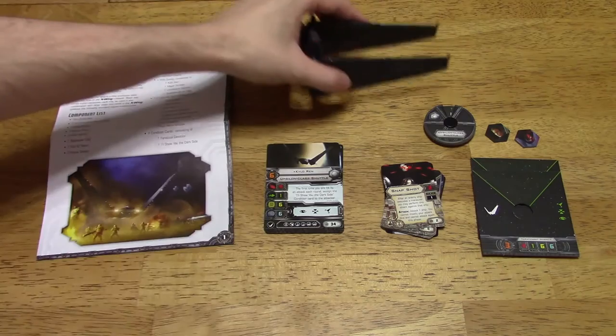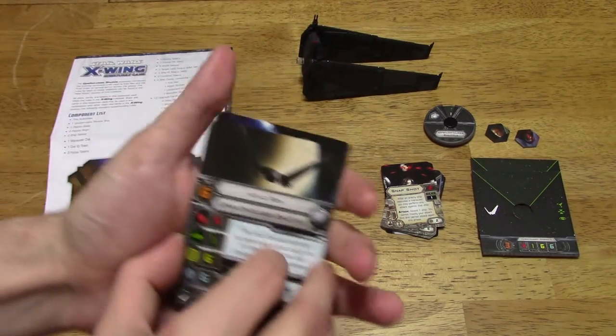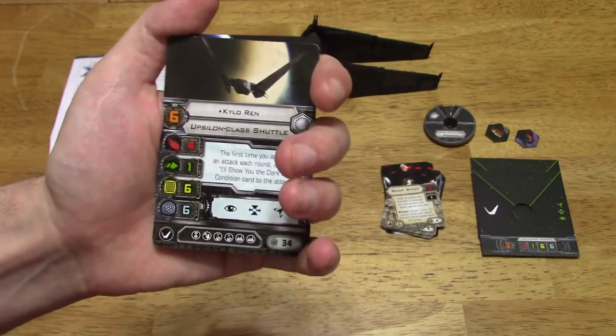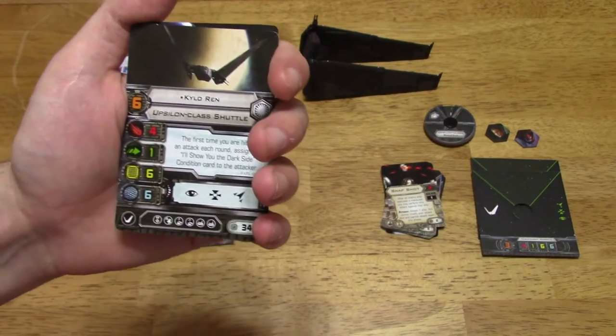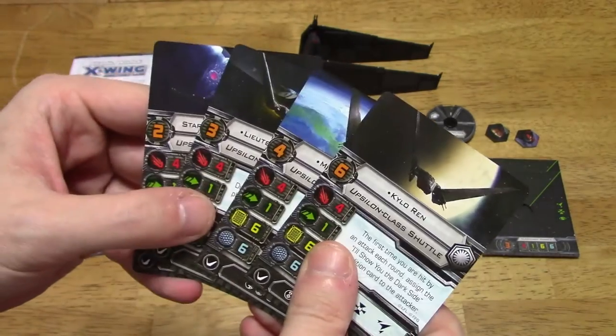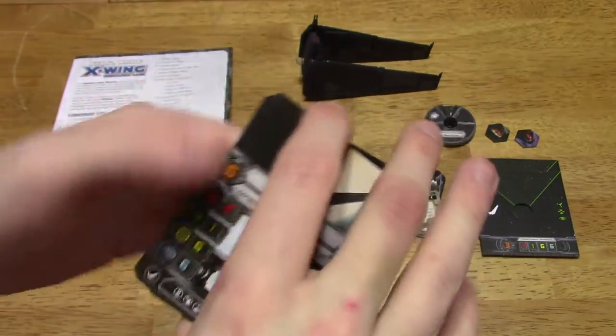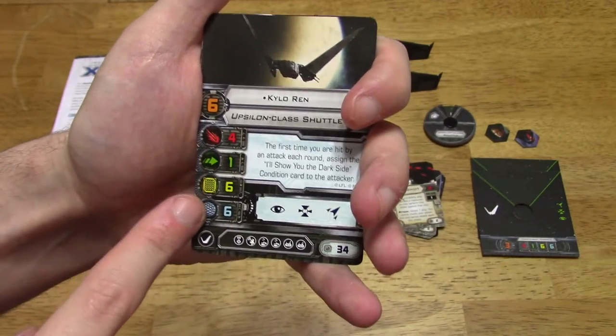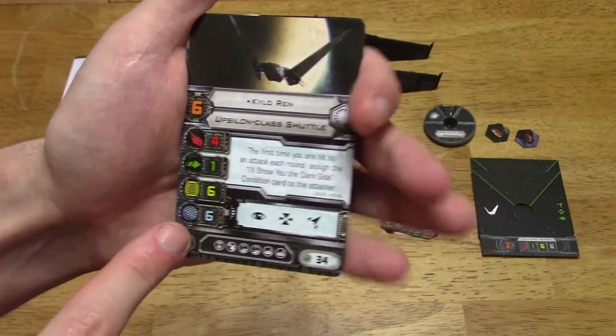As far as your pilot cards are concerned, you've got Kylo Ren. Pilot skill is only 6. Pretty low pilot skills all around. You've got an attack of 4, agility of 1, hull of 6, and shields of 6.